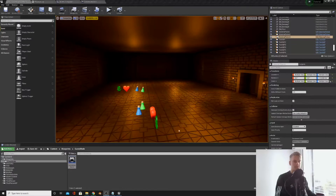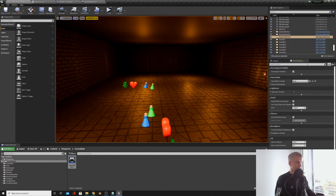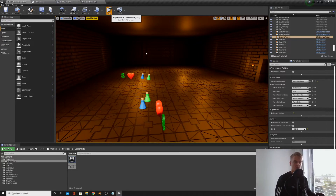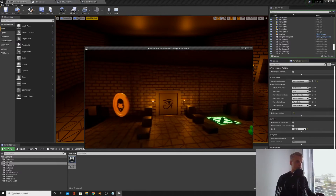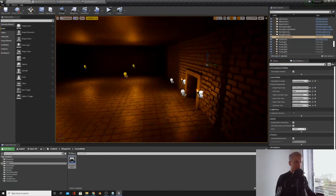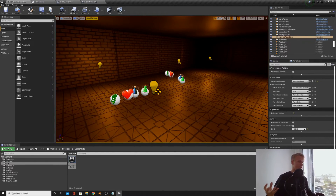We need to tell our game to use this Game Mode. Go to Windows and open World Settings. Find the Game Mode override and set it to 'Game Mode Beard'. You'll notice now when you play you spawn as a spectating character — that's because Default Pawn Class defines our character. Set that back to Third Person Character. We've now linked our Game Mode to our game.